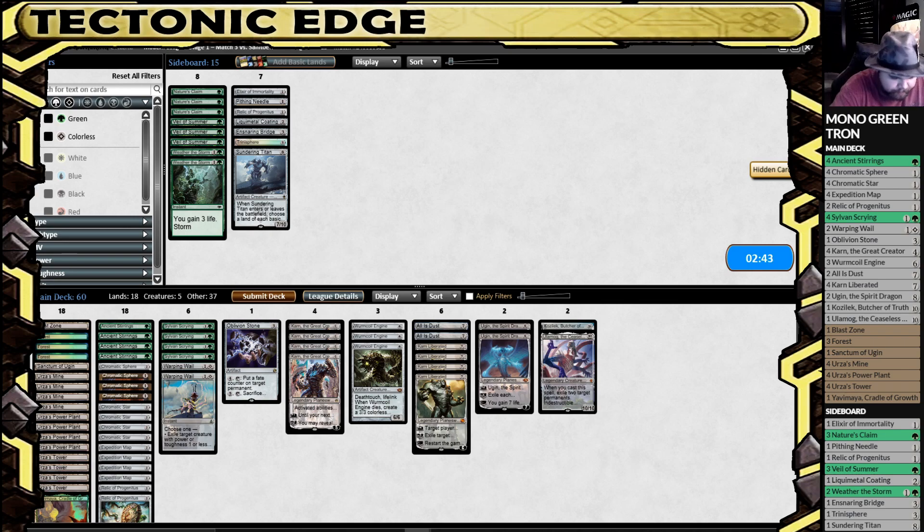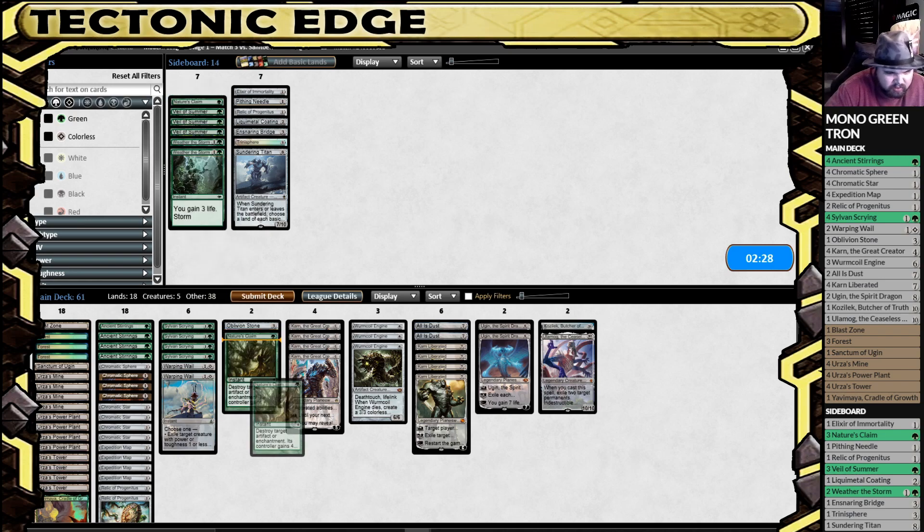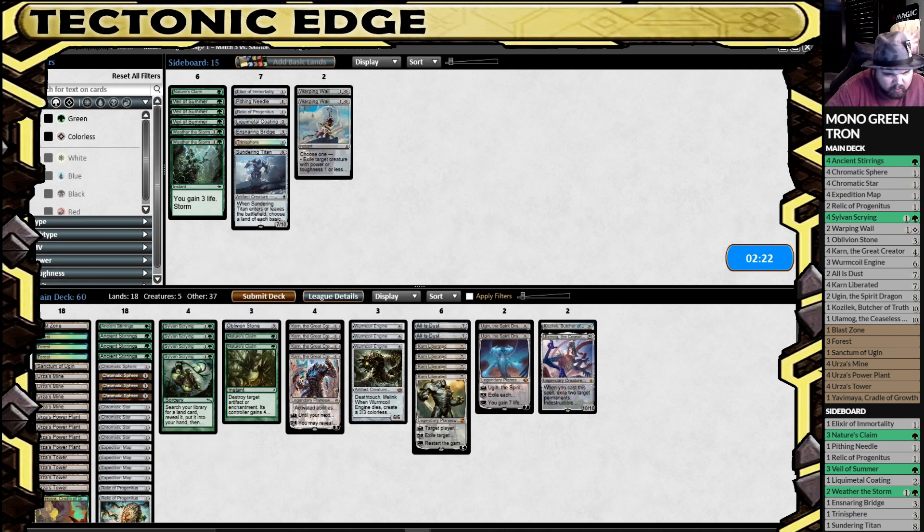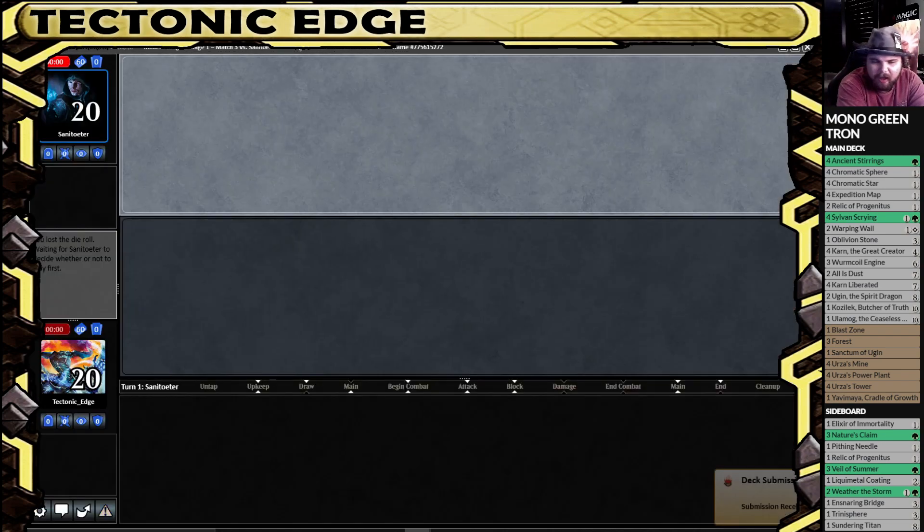Here's the fun part. They have some graveyard — they've got some creatures to answer with Warping Whale. They could be bringing in stuff that we want to answer; I think they likely are. So I actually think we'll be a little bit better served with Nature's Claims over the Warping Whale, just in case we hit an Alpine Moon here.